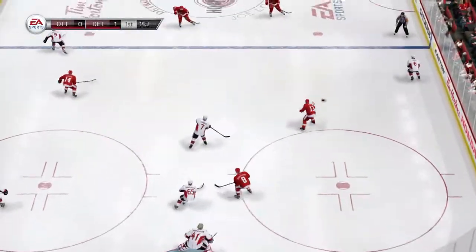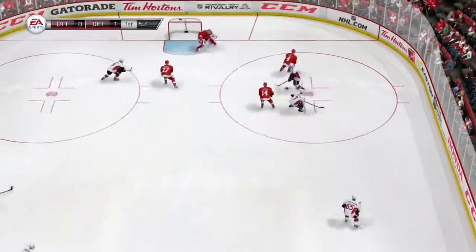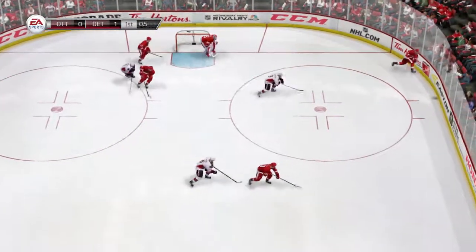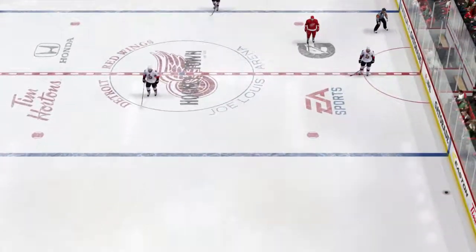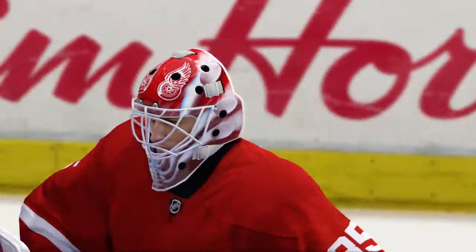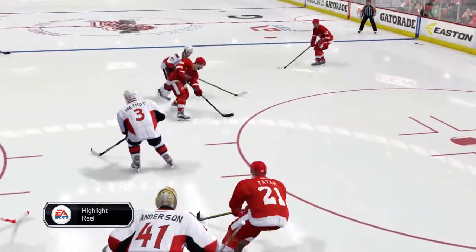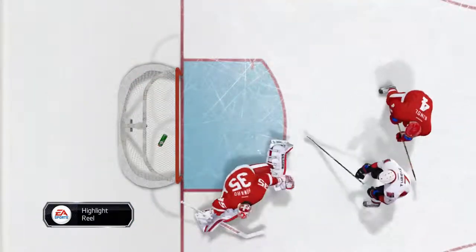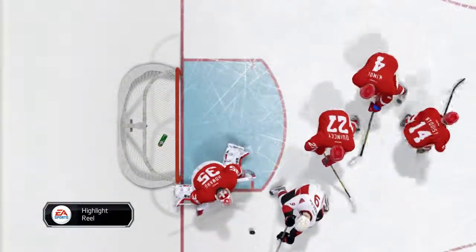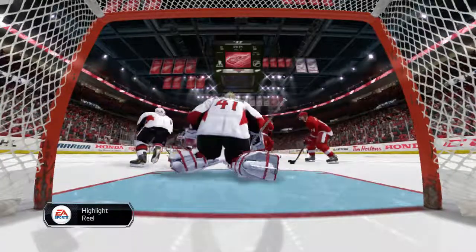Ottawa's seeing the end of this period coming. Do they have time to start something and to finish it nicely into the zone? A great reaction there as that one was tipped on goal. There's no question — that puck was deflected at a good stop. First period has come to a close. A hard-working period. They deserve a rest, and now they get one. It's a one-nothing game. Eight shots for the Red Wings and seven for the Senators.